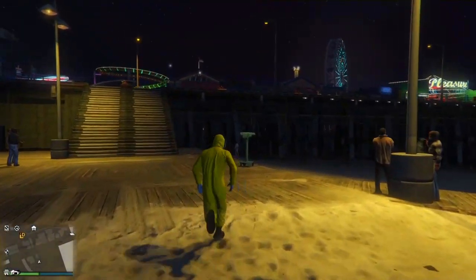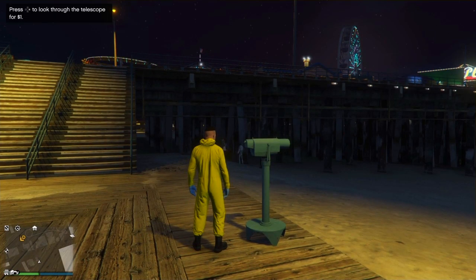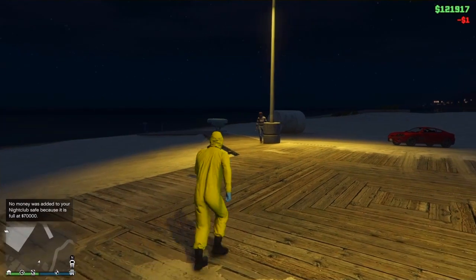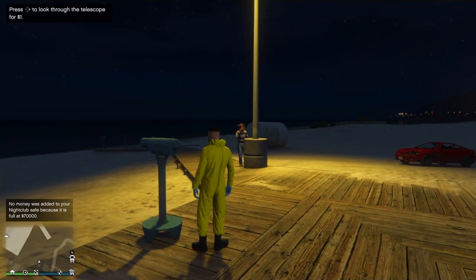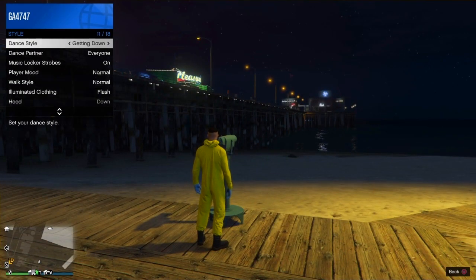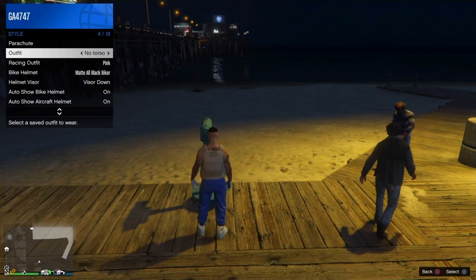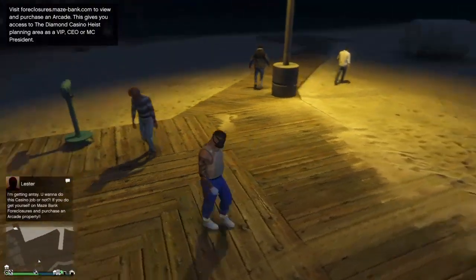Once you head over to a telescope — this could be your apartment or the docks — do the telescope glitch: run by it spamming Right on the D-pad and your character will glitch out. Hold the touchpad, head down to Style, then go to Outfit and select the one you just saved. I named mine 'No Torso' — you will need to overwrite this multiple times, so make sure you remember the name.